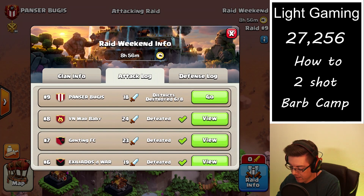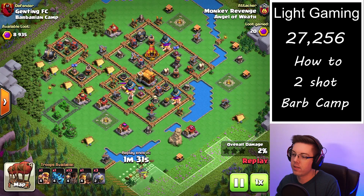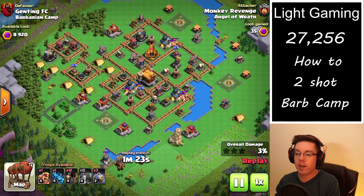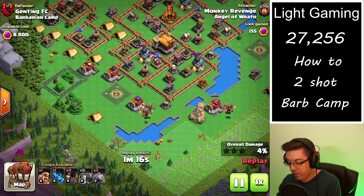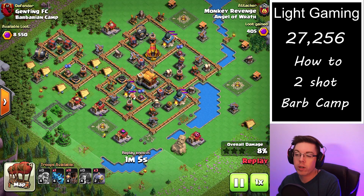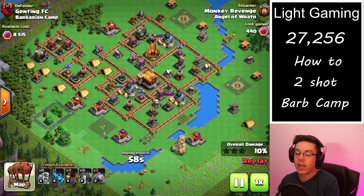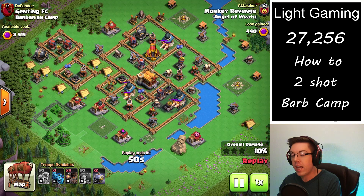Now we are taking a look at the next barbarian camp. I found that it is pretty much my job to attack the barbarian camps in my clan — it seems a lot of people are unable to do it in two attacks. So if you're able to learn from this video, you might be the go-to person to clear out that base. What's nice is that the barbarian camp gives you the most Capital Peak gold in two attacks, and this is a very consistent way to get between 24,000 and 28,000 Capital Peak gold, at least at the lower capital peak level eight area.